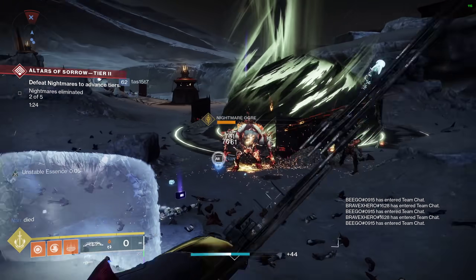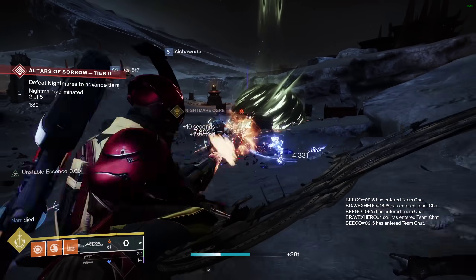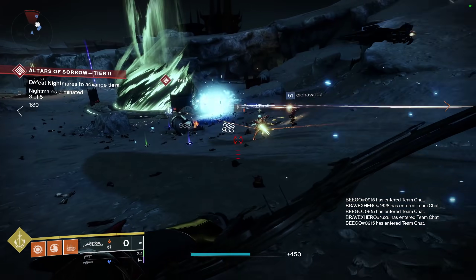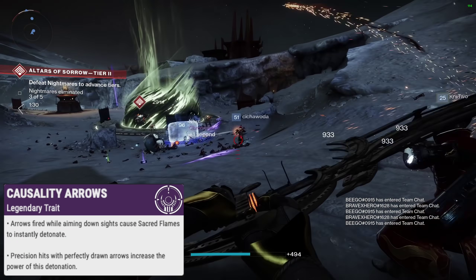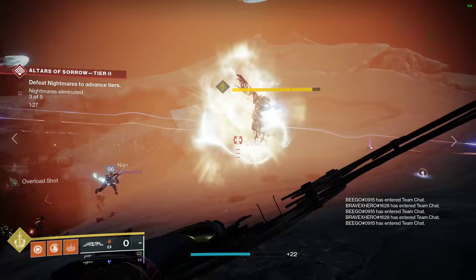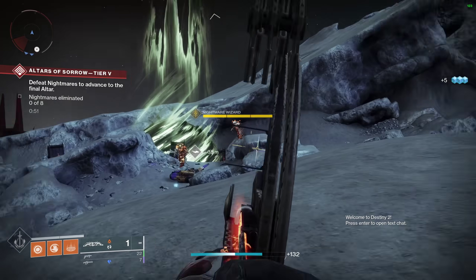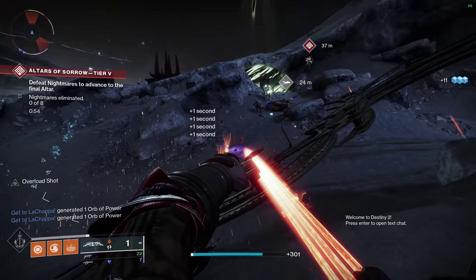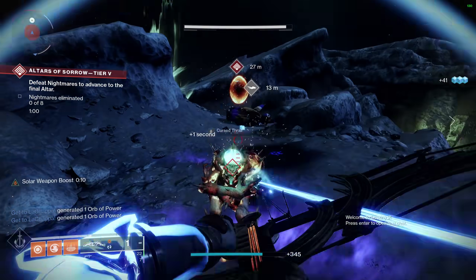When ads die from literally anything — including other members of your fireteam — they explode with a decent blast radius. You can really maximize its lethality with TQ's other perk, Causality Arrows: arrows fired while aiming down sights cause Sacred Flames to instantly detonate; precision hits with perfectly drawn arrows increase the power of this detonation. TQ's catalyst adds that perfectly drawn arrows detonating Sacred Flames increase arrow damage, and striking targets unaffected by Sacred Flame instead refreshes Causality Arrows' duration. Effectively the catalyst takes this already nutty bow and cranks it up to 11.